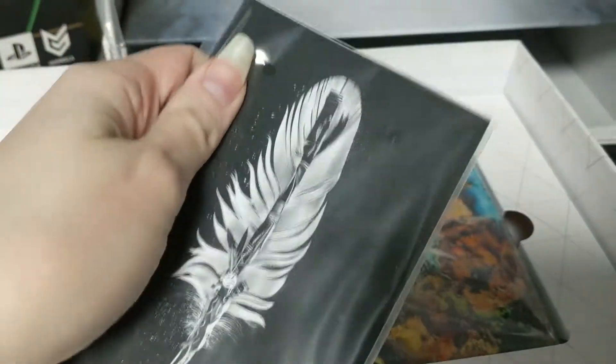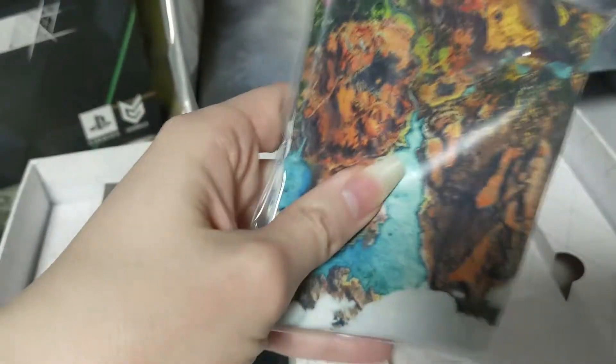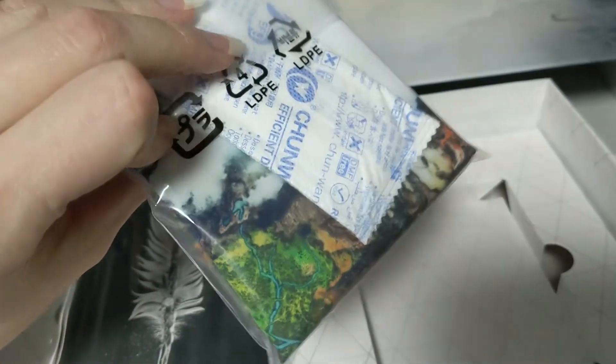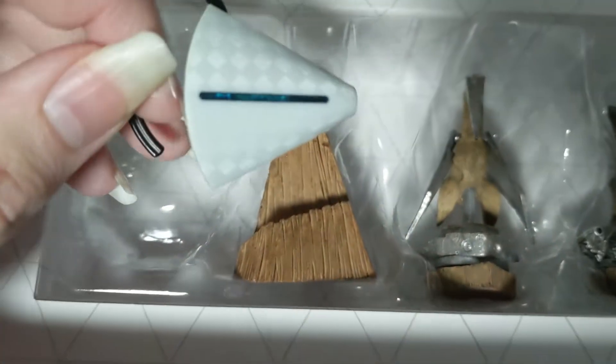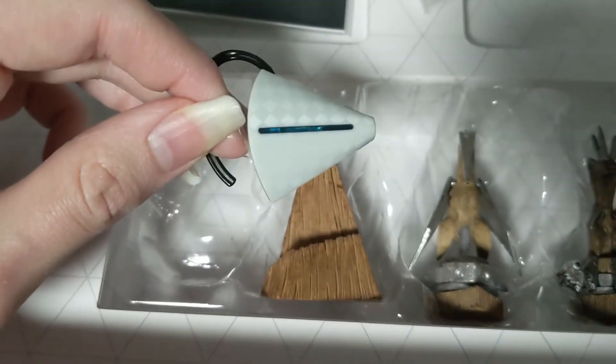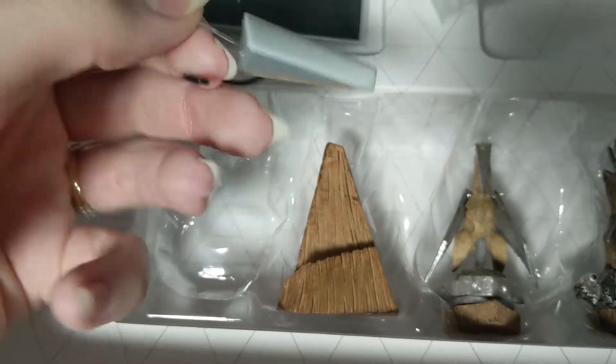And when we lift this up, we've got a set of art cards. We've got a cloth map of the world, with some silica packets — don't eat those, they're bad for you. Then we've got these little figures, these little cool chess pieces. We've got a focus to go with it. Doesn't light up — or does it light up?